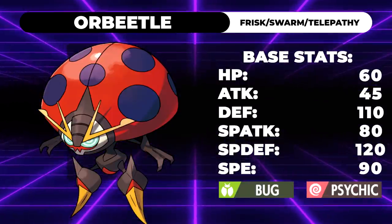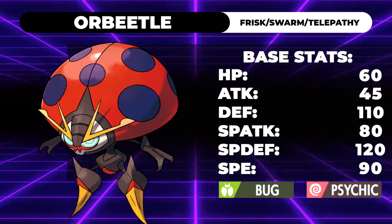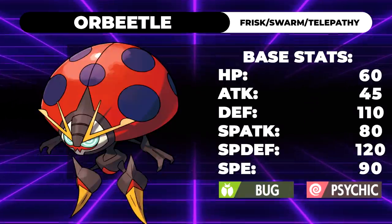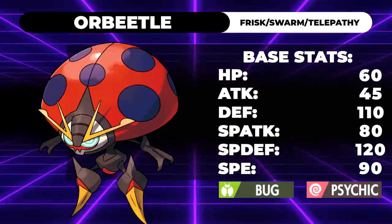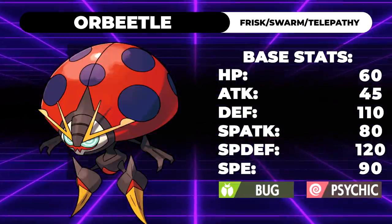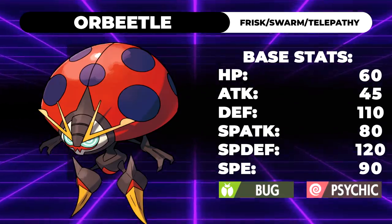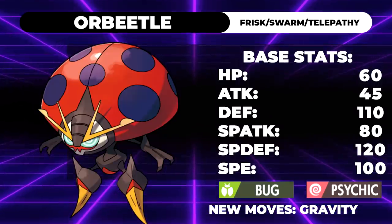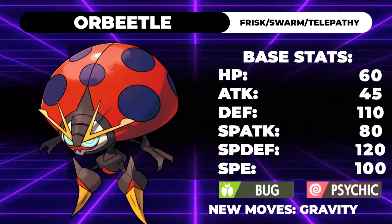In my opinion, its main issue is that it was built for a Dynamax format. You can kind of tell because its G-Max form has access to G-Max Gravitas, a very powerful Psychic move that causes the field to have the gravity effect. If you don't know, gravity increases the accuracy of moves — or rather decreases the evasion of Pokemon — allowing inaccurate moves like Hypnosis and Sleep Powder to land more consistently. It also makes it so Pokemon not touching the ground end up touching the ground, allowing them to be hit by ground moves.